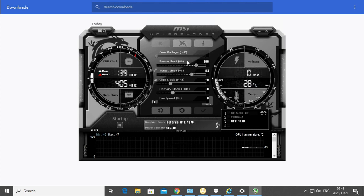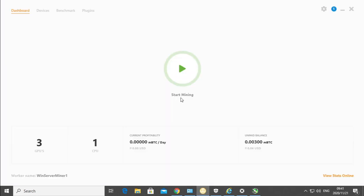We're going to be changing the power limit, the core clock, the memory clock, and the fan speed of each graphics card while mining. So let's see what our default settings mine at.